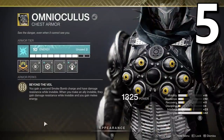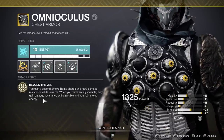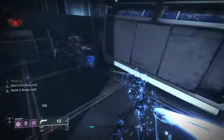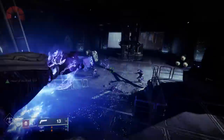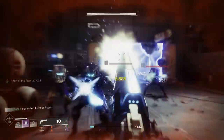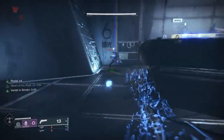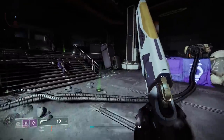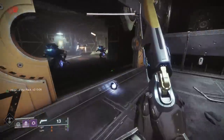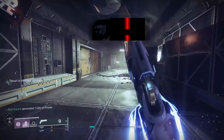Coming in at number five, we have the Omnioculus Exotic Chest Armor for the Hunter. These things have made a huge difference in endgame content for hunters. I see and use the Omnioculus all the time when doing Grandmasters. It's one of the best things you can put on if you want a build focused around invisibility, giving you two smoke bombs that give you extra damage resistance for you and your allies when invisible. When you make your allies invisible, you get a huge chunk of your smoke bomb back to do it again more often, working perfectly with Bottom Tree Night Stalker for group invisibility in Grandmasters. Void subclasses are being remade with the Witch Queen, giving even more options to combine with invisibility.